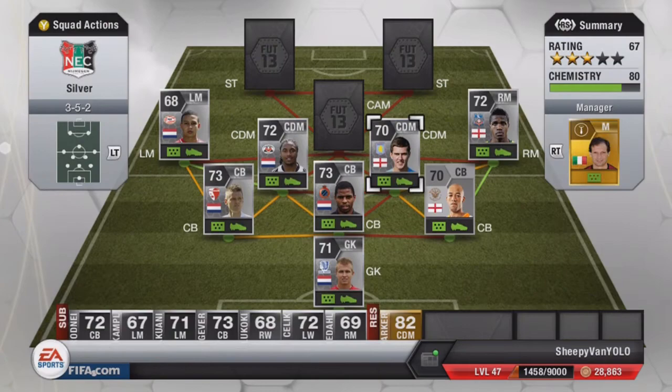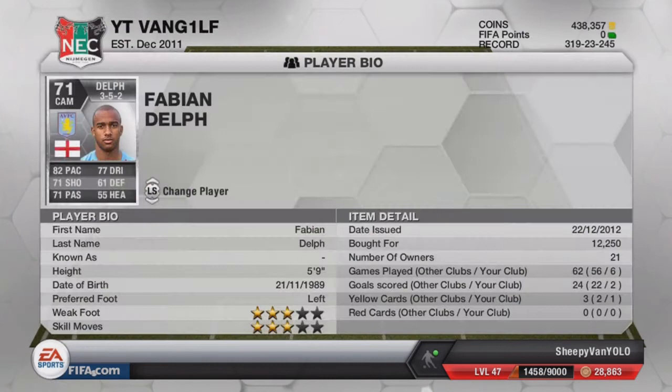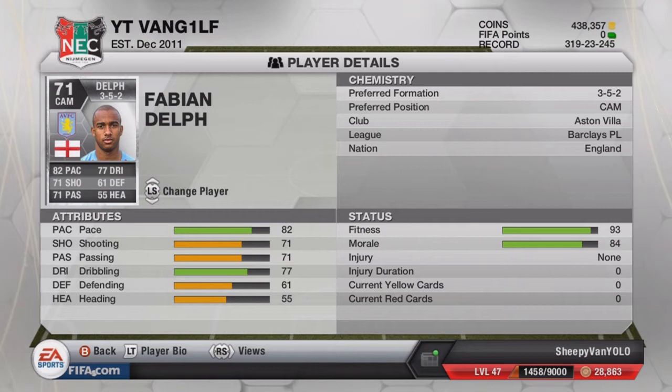At central attacking mid we've got Fabian Delf — he's a really good player. There was one goal I nearly pulled off — chipped it over to him, he volleyed it with his left foot and it just hit the post. It would have been goal of the season. Overall he's a really solid player — you can play him defensively or attacking. He's definitely better than he is in real life. His stats are in the 70s-80s but in real life it's kind of dog shit.